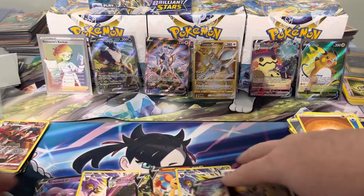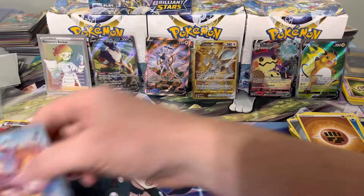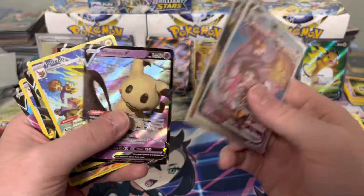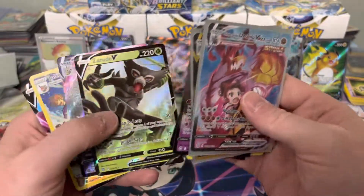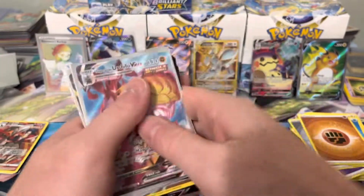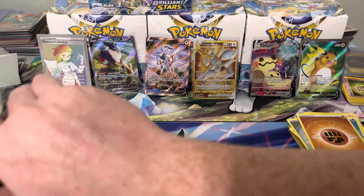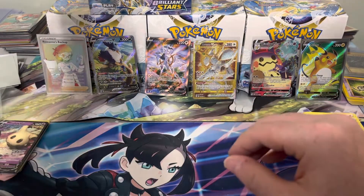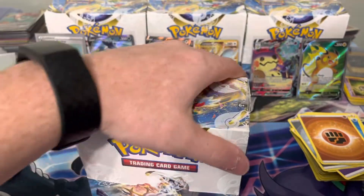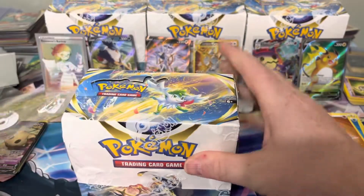All right, so Box 2 was a 12-hitter. We had the two Urshifus, Mimikyu, Jolteon, Simisear, Zarudé, another Mimikyu, another Jolteon, Rillaboom, the RCS alt art, and the Rillaboom V at the end. On to our third and final box for tonight, and then we'll get into the other half of the case on Wednesday.